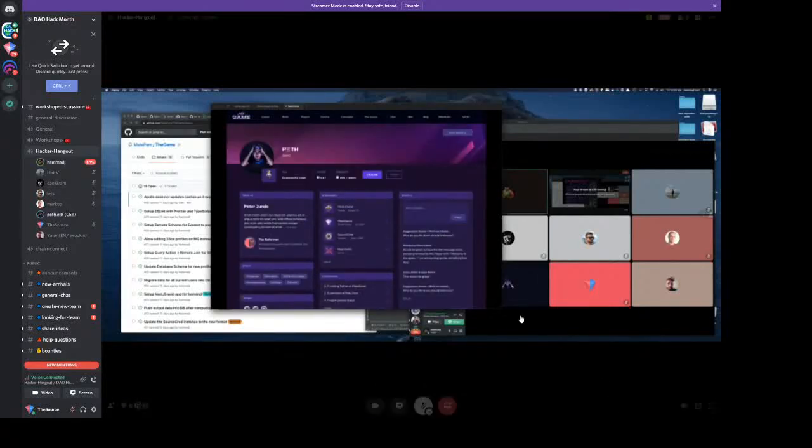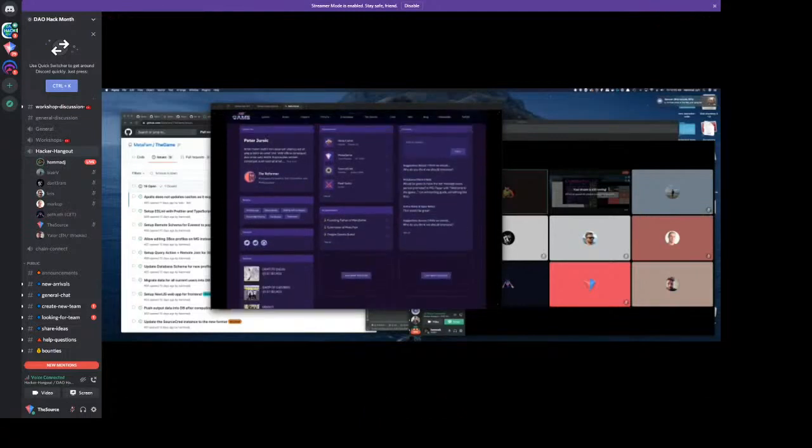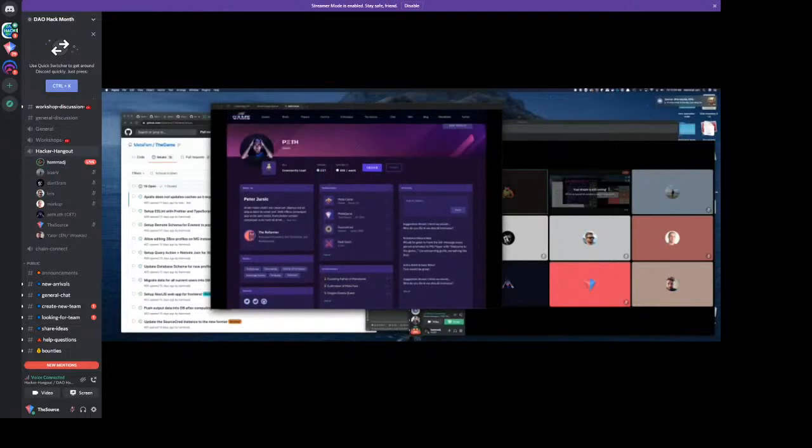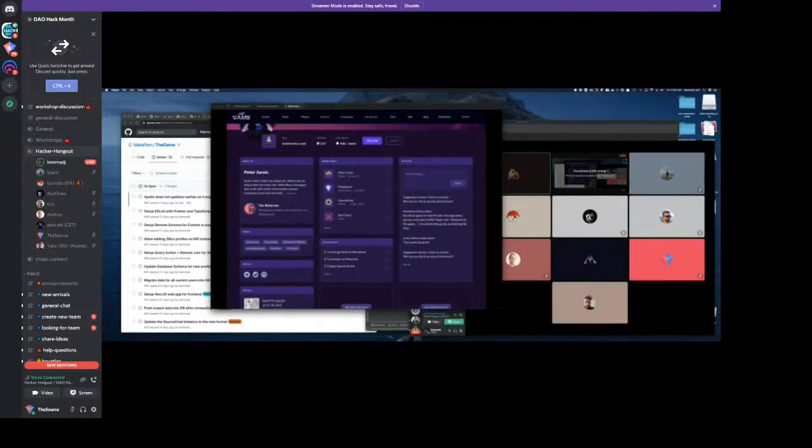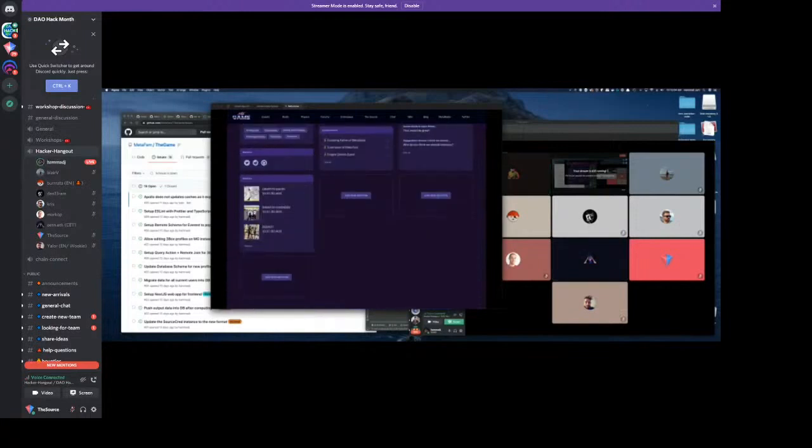It's like your profile and your portfolio — one place you can go that aggregates all your activity in Web3. For MetaGame, you'll be able to display your scores and source cred, it'll show you all your DAO memberships, and show about you — what your skills are.